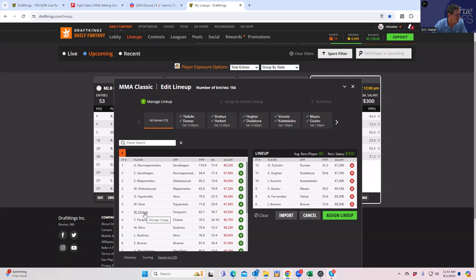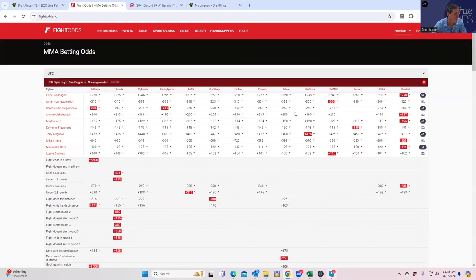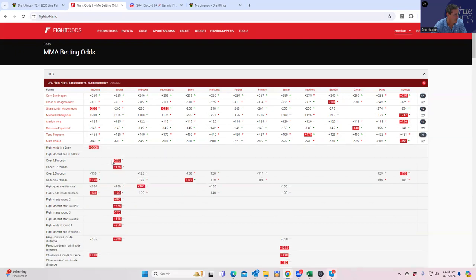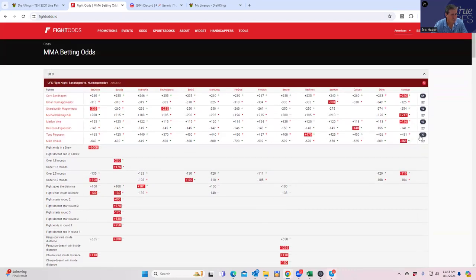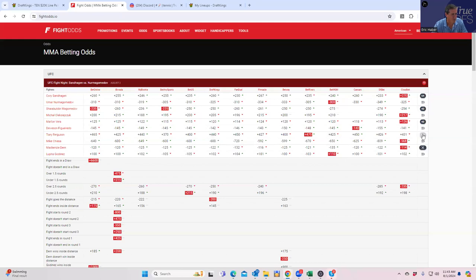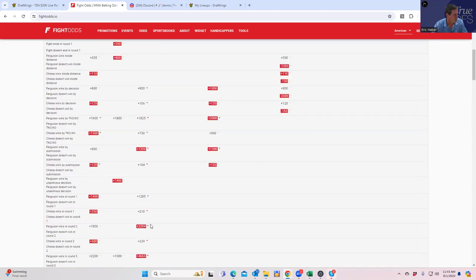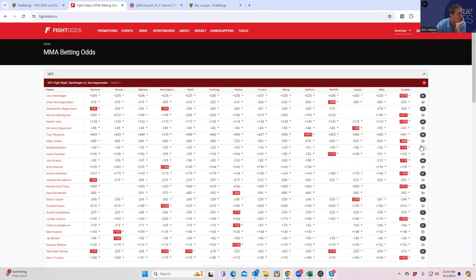Michael Chiesa versus Tony Ferguson — Chiesa is at 9500 and a massive favorite. You can't really play Ferguson; he simply doesn't win the fight often enough. Chiesa inside is only plus 100, and round one is plus 250. Playing Chiesa at 9500 with those metrics is really tough. I think you're probably supposed to just pass this fight.